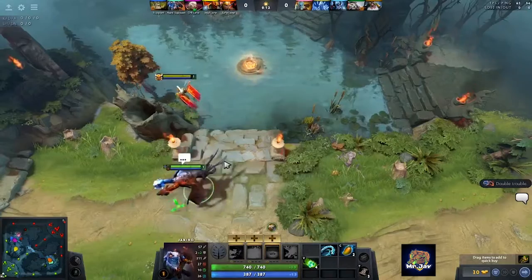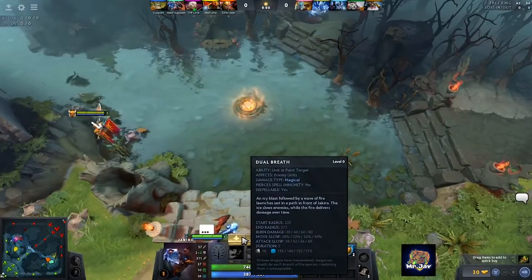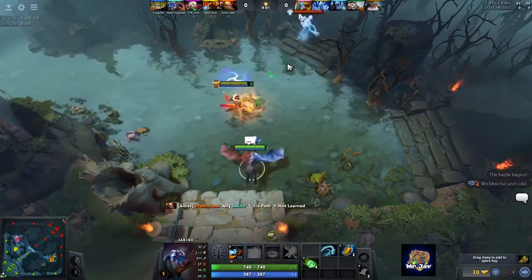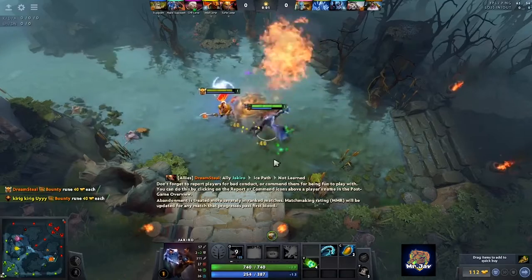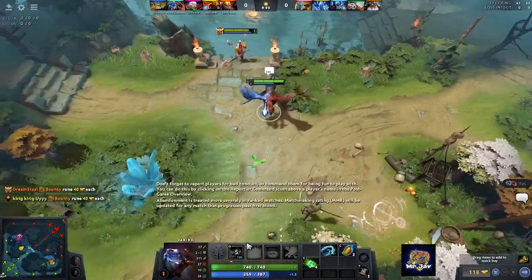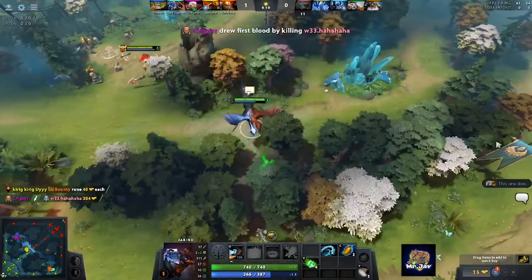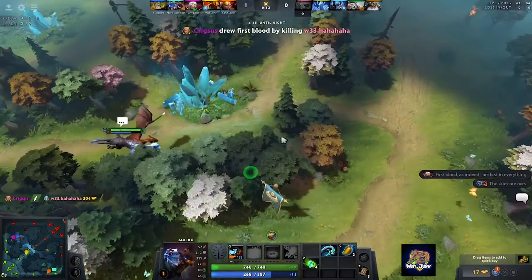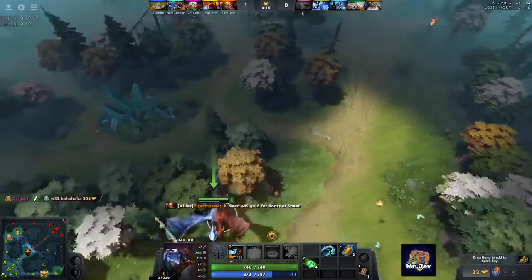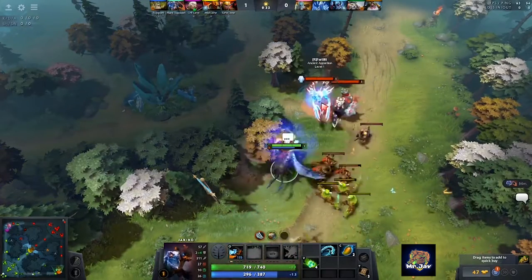As the first spell I level up Dual Breath. Dual Breath is a really good spell to start off because it does 100 damage over 5 seconds, slows the target for 28 percent, and also slows the attack speed by 28 at level 1. Jakiro has almost 60 attack damage and coupled with the slow provided by Dual Breath we are able to contest the bounty rune very easily.